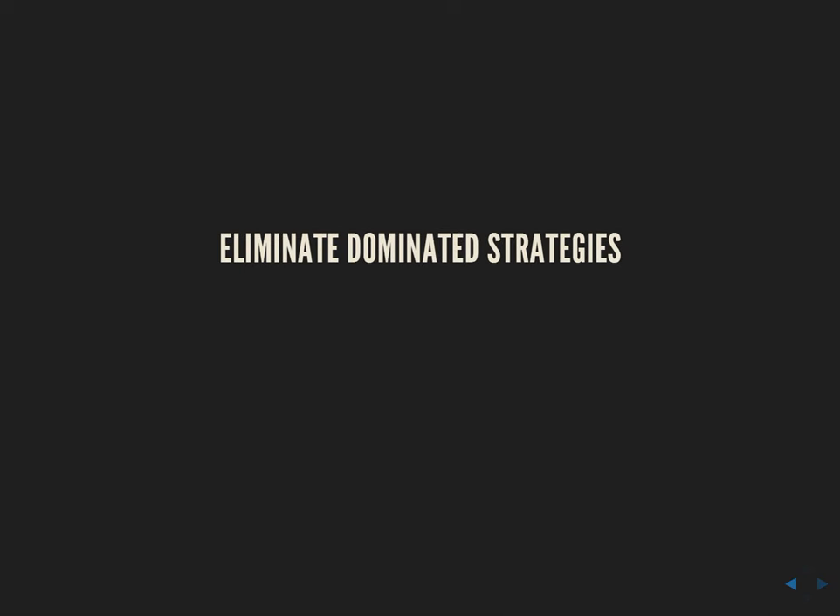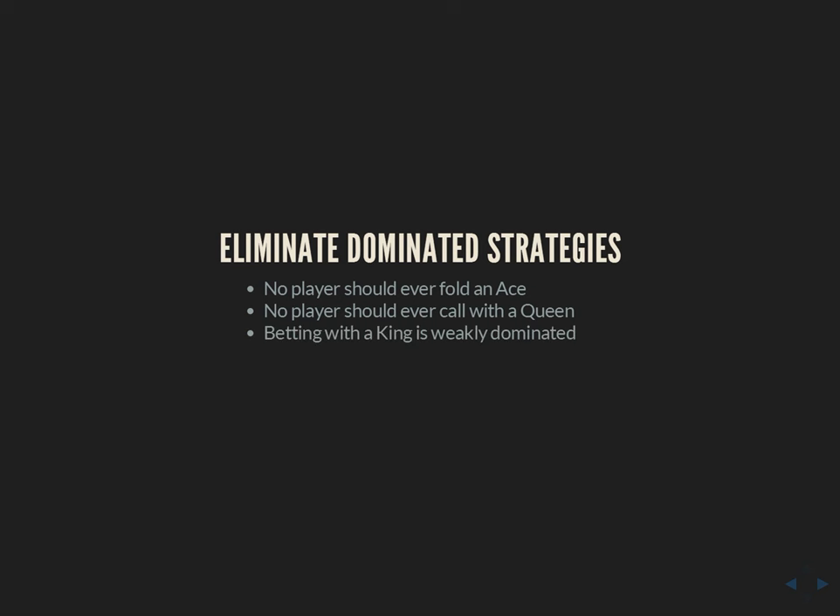How do we solve the simplified game where player one always checks? The first step is to use basic intuition to eliminate dominated strategies. Clearly, no player should ever fold an ace to a bet — they have the nuts, so they call and always win. Similarly, no player should ever call a bet with the queen — they have the worst hand, so they call and always lose. Given those two statements, betting a king is weakly dominated: if we bet a king, they're never calling with worse and never folding better. With no-limit betting there are still reasons you might bet a king, but with limit betting it's just a bad idea.